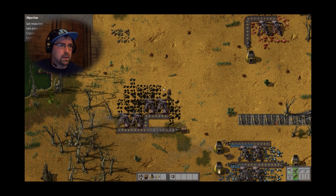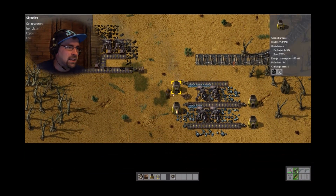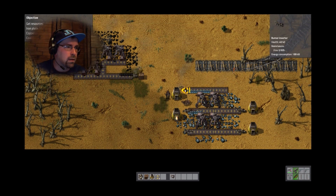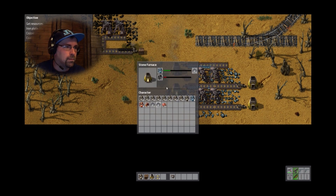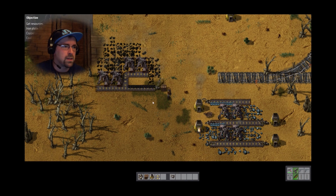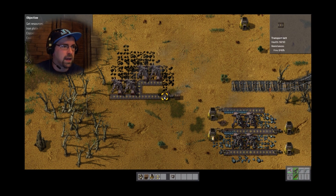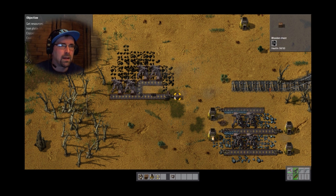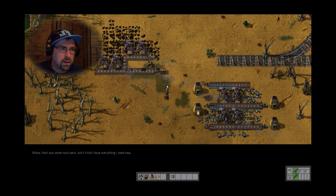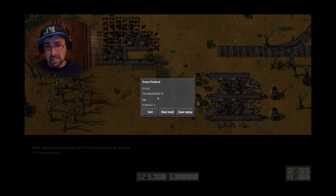Sorry if I seem a little frantic — it's just, this is very interesting. And are those now — yes they are! Look, I've quadrupled it! I've got enough iron plates, so it's just a matter of waiting for this to get everything. Pressing F to help pick up everything. There we go! Time to move on? I bumbled my way through it, but I did it! It only took me about 20-odd minutes, so that's about three times as long as the last one.